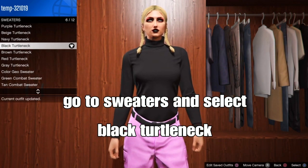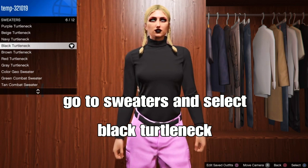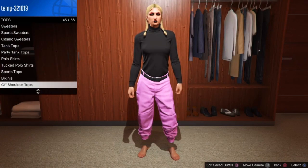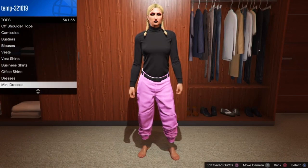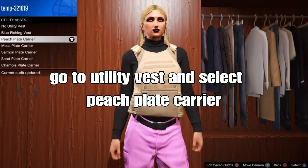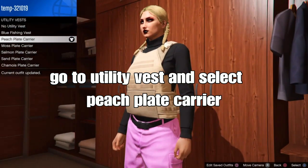Back out, stay on tops. You want to scroll down to Tilly events — it should be the second to the last one at the clothing store. From here, you want to select the peach plane carrying vest.